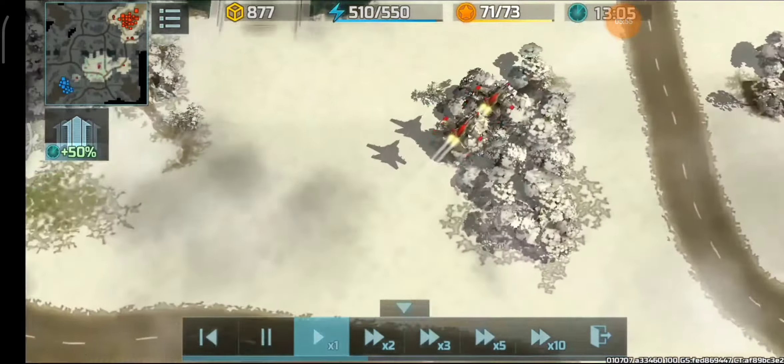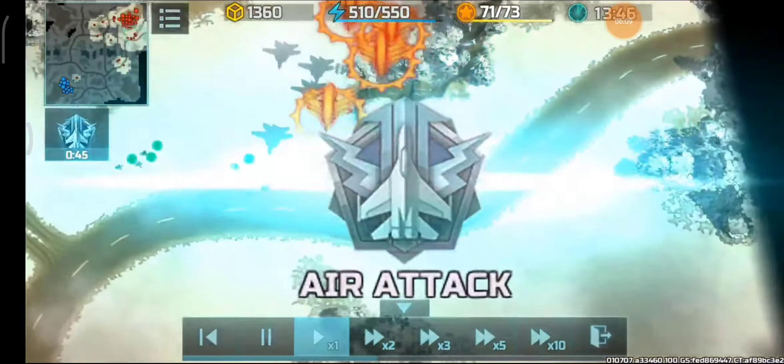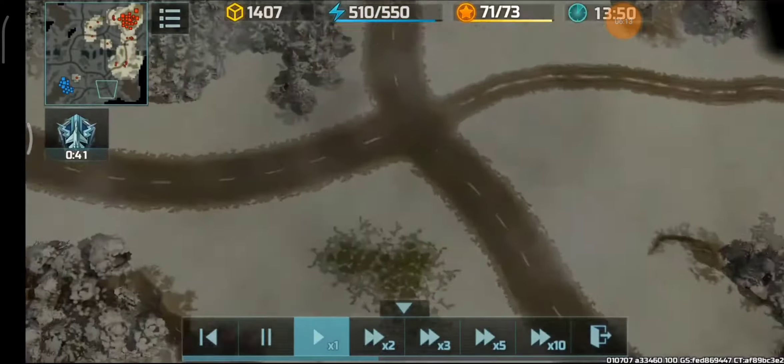Anti-air is being built. He has about seven to eight jaguars now, and it's about time to upgrade to level 4 HQ since he has the resources for it. The hawks are going to move out again.